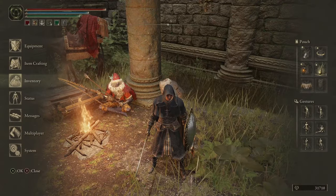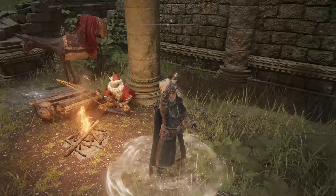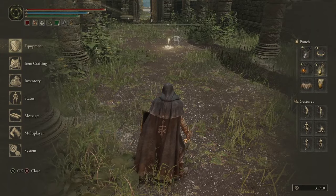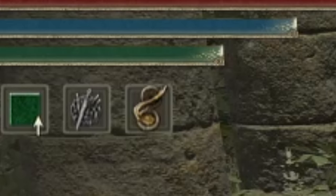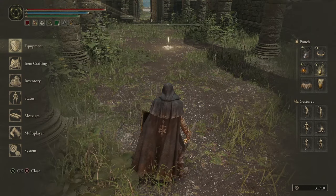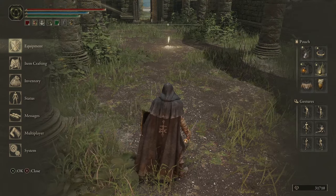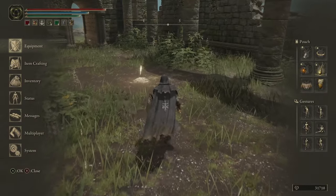In order to be able to summon anybody, you do need a Furcalling Finger Remedy — you need to activate it. You can tell if it's active or not by hitting your menu button and checking to see if you have the Furcalling Finger Remedy icon below your stamina bar. As you can see, I have it up there. That icon disappears if you die, and I think it disappears if you complete a multiplayer objective or reload your game. But if you're unsure, just open your menus and you should be able to see that icon up there.